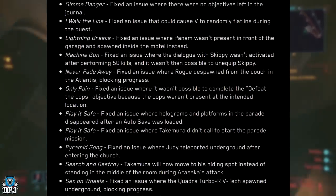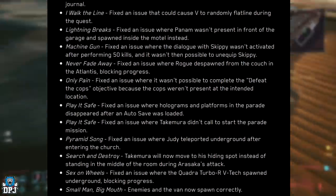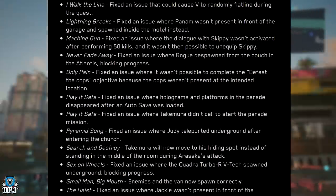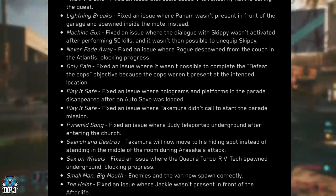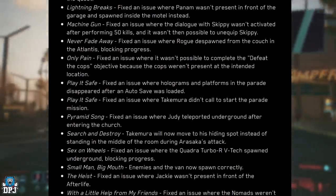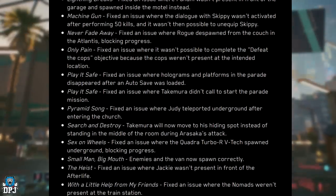Only Pain: fixed an issue where it wasn't possible to completely defeat the cops objective because the cops weren't present at the intended location. Parade's Safe: fixed an issue where holograms and platforms in the parade disappeared after an auto save was loaded. Also fixed an issue where Takamura didn't call to start the parade mission. Pyramid Song: fixed an issue where Judy teleported underground after entering the church. Search and Destroy: Takamura will now move to his hiding spot instead of standing in the middle of the room during Arasaka's attack.